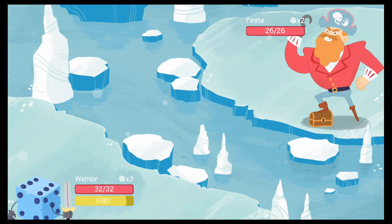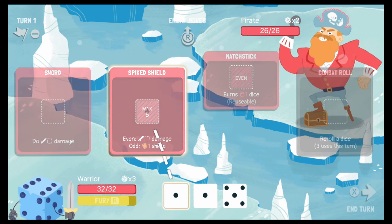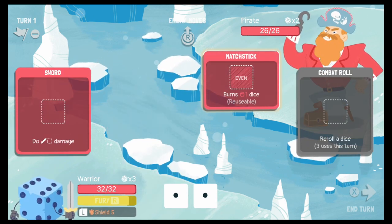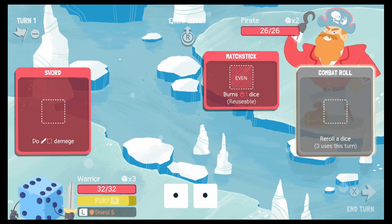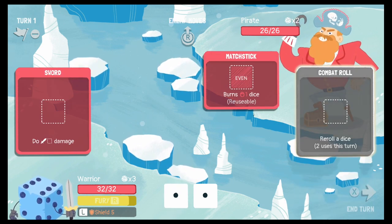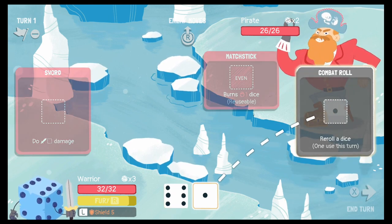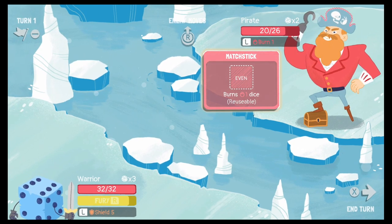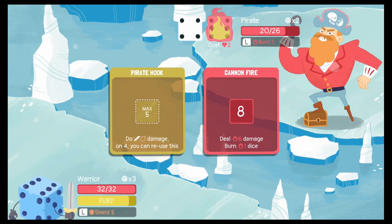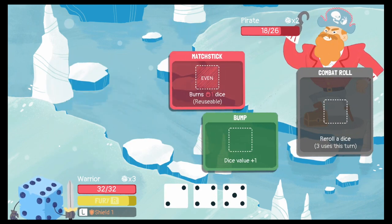Fight! This is our chance to use our spiked shield for the first time. Let's bump this up to 5 and use that — we got a shield of 5. That blocks incoming damage. The 2 ones are bad, so let's re-roll those. Oh man, story of my life! Got a 6 — I'll definitely take that. Let's re-roll the 1.